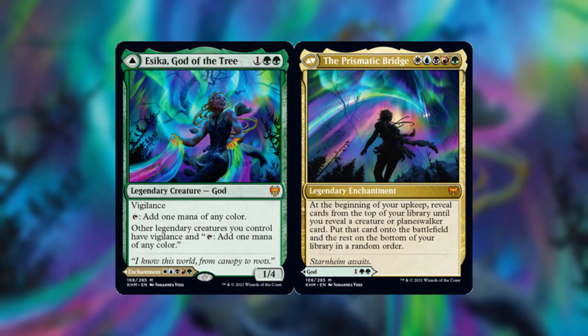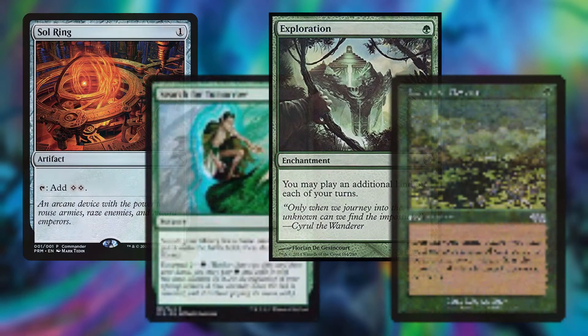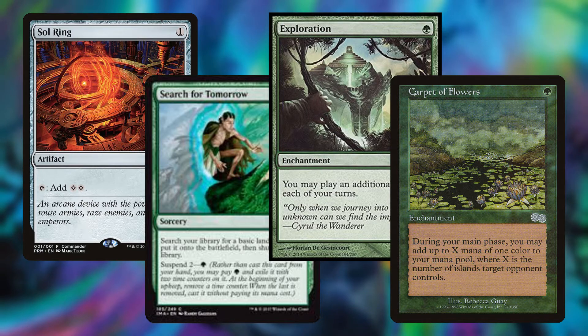I'm going to take you through this deck, the themes in it, and how we're going to try to win. First things first — ramp. We have our turn-one ramp spells: Sol Ring, Search for Tomorrow, Exploration, and Carpet of Flowers, which are just massive Commander staples that really do work if we can get them out early.